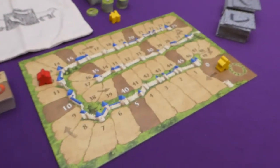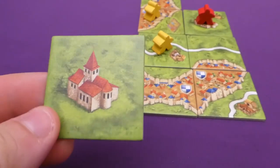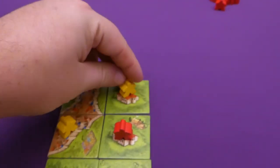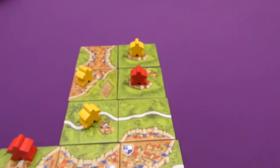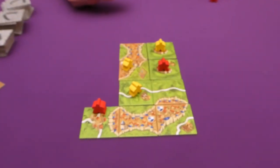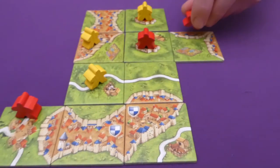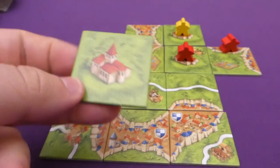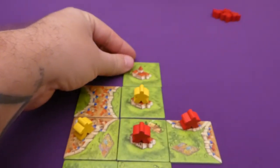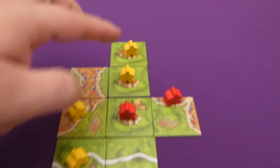Once you've scored a feature, your meeple returns to your supply. I draw a monastery tile and place it next to Jade's area to help surround it, placing a meeple on top. Jade draws a city tile and claims a new city. I draw another monastery tile, placing it and a meeple — though it's bad news having two monasteries out at once since I only get those meeples back once fully surrounded.